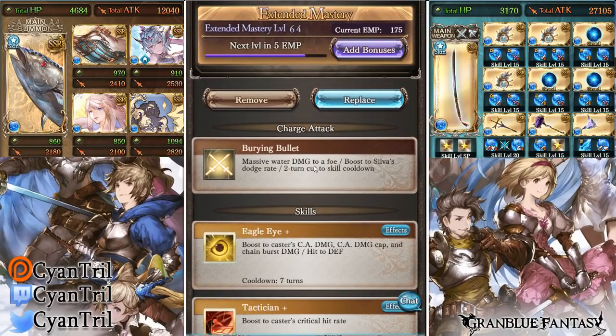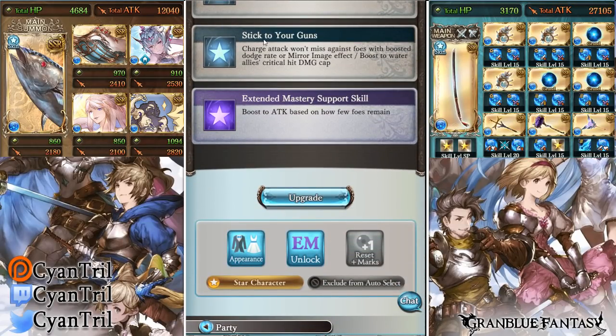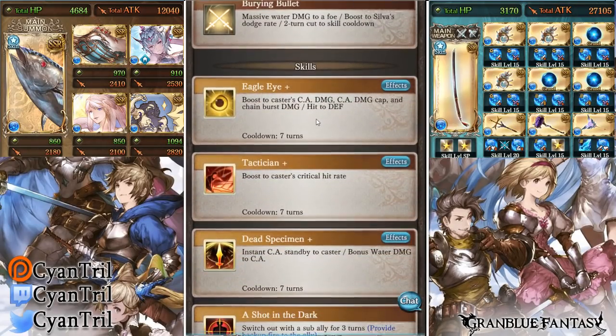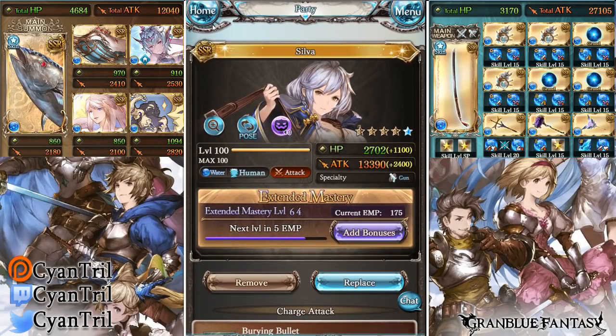Just to note that her OGI does not affect the ready-in-three-turns, keep that in mind. Her first support skill gets no chains — boosting charge bar gain seems very bland for 2019. What did change is her Stick to Your Guns now adds a boost to water allies' critical hit damage cap. In this video though we won't be seeing much of that because the build I'm running is an OGI build opposed to critical. However, with her skill two she does boost her critical, so you may see her break cap every now and then.